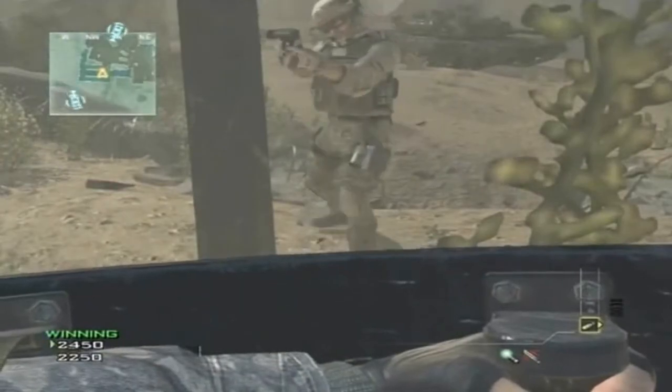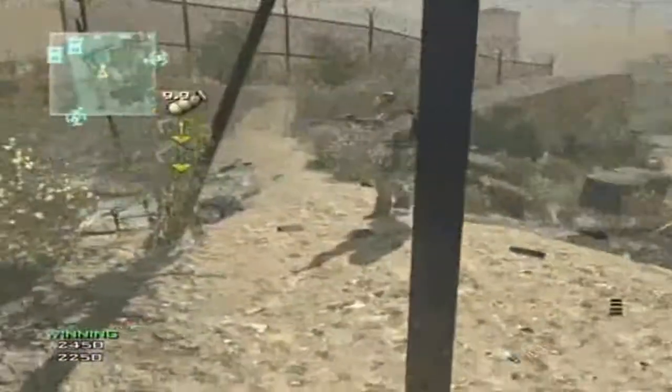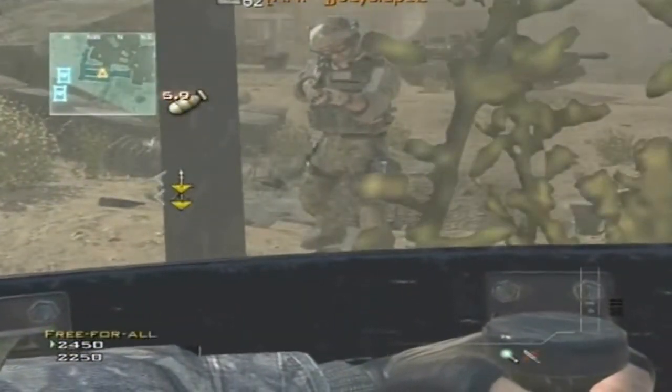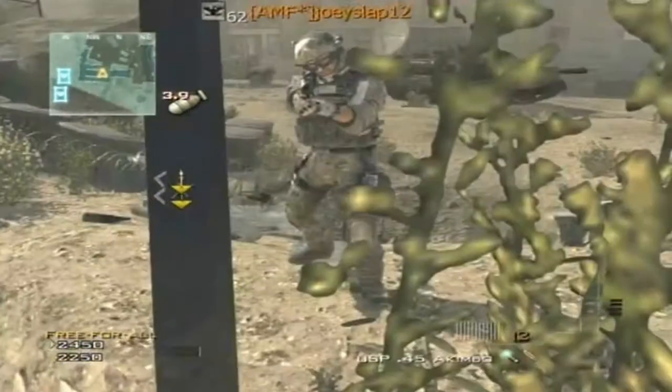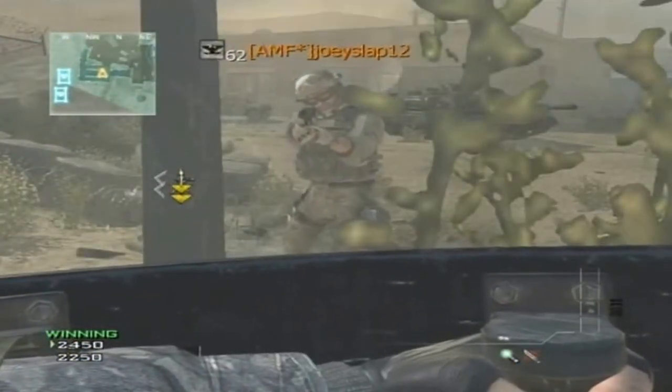You just want to right shield lunge then throw it off straight after — right shield, throw it off — and that's pretty much it, and you should go flying. Then you want to have an MOAB as well, and just call it in. Stand behind the post and do the same thing again — just riot lunge.